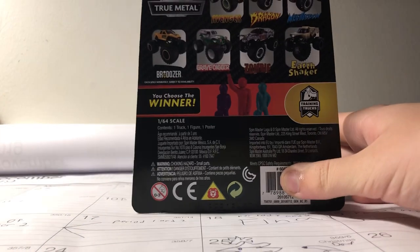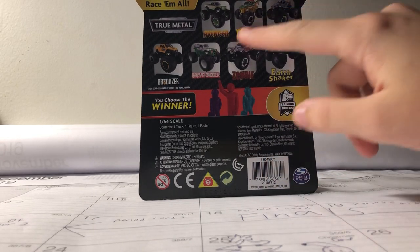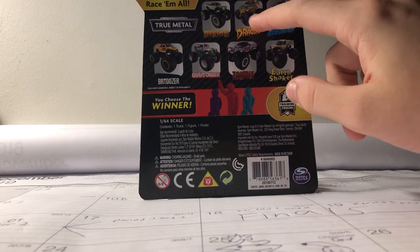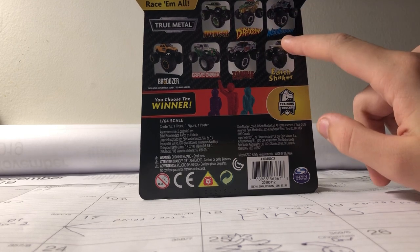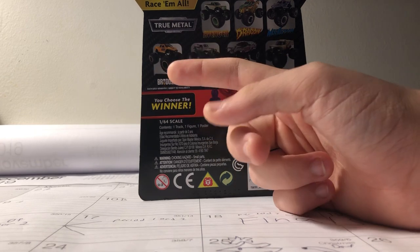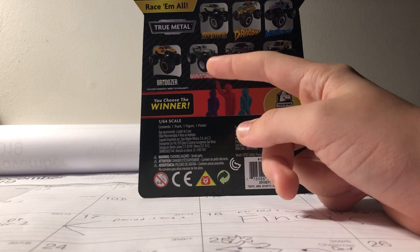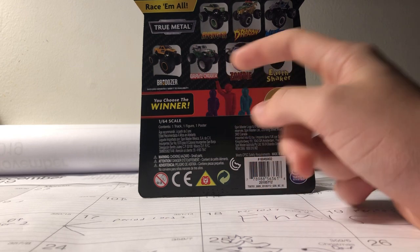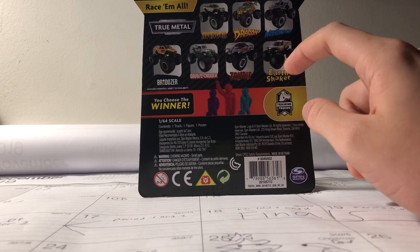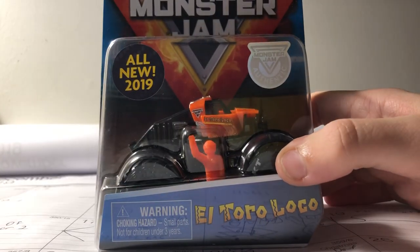The next one is actually from Mix 3. You can see on the back — we got Avenger, Yellow World Cage Dragon, Megalodon Overcast, Mix 3 Brodozer (I call it that because I have the Mix 1 Brodozer), Chrome Gravedigger, Zombie, and Earthshaker. So which truck do you guys think it is by process of elimination? It is Training Trucks El Toro Loco!